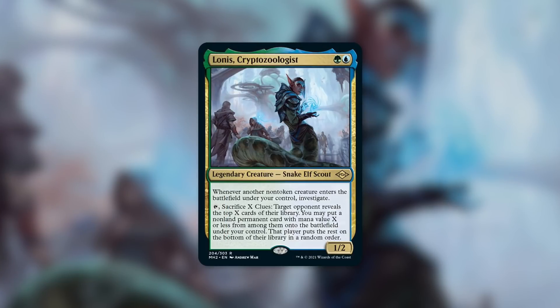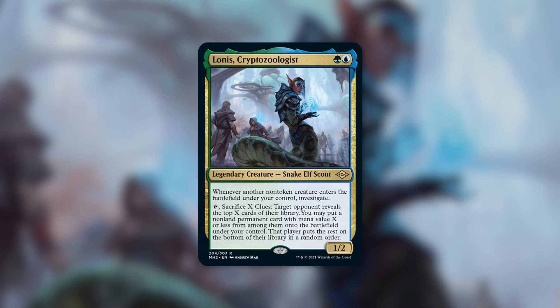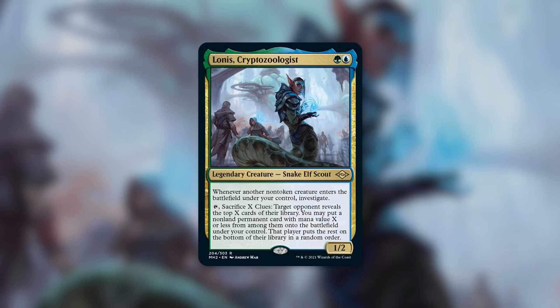Now it's time to wrap things up and give my final thoughts on Lonis Cryptozoologist. And I have to say — Cryptozoologist is just an interesting term. I know it's not referring to cryptocurrency, but that's all I can think of, which is just really funny. Anyway, I am absolutely in love with Lonis. The design of this investigate clue commander is just fantastic — it not only gives you a way to generate clues, which is needed, but it gives you a fantastic way to use them. In my opinion, this is truly the clue commander that we have all been waiting for. Let me know what your thoughts on this episode are in the comments below. Thanks again and have a good one.